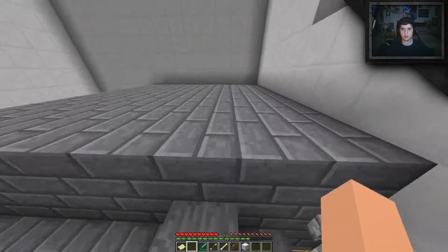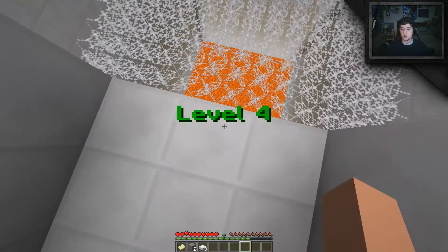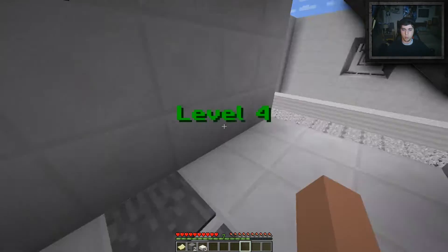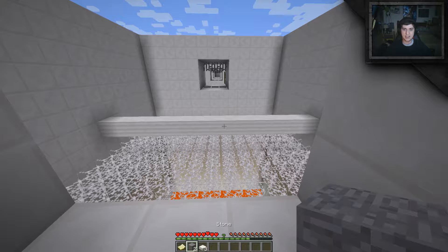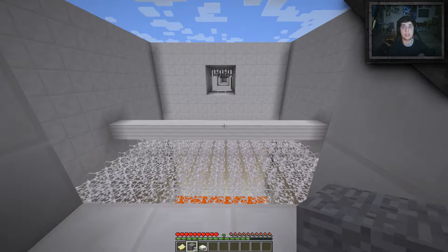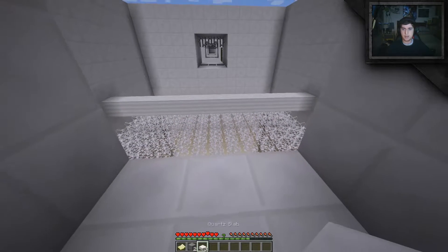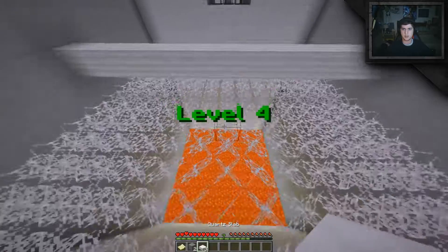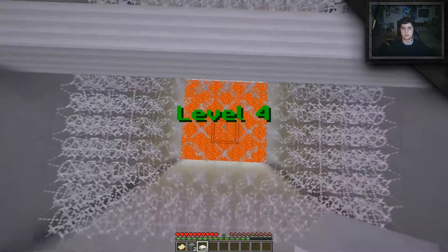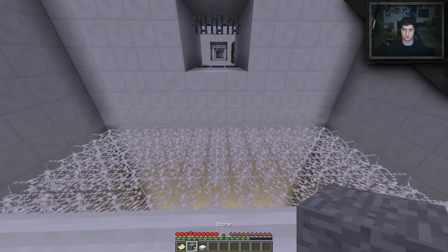I got given a stone block. Put the stone block there — probably done this completely the wrong way around. Put that there. Oh my god I nearly did it again. We literally get given nothing. There's nothing there — look, two blocks. Can we make it to the middle? No, but it resets us when we get there. We get two blocks.